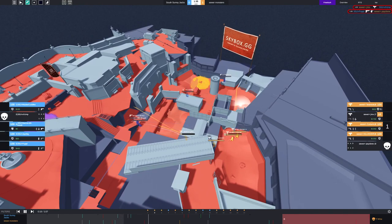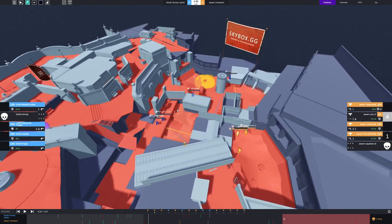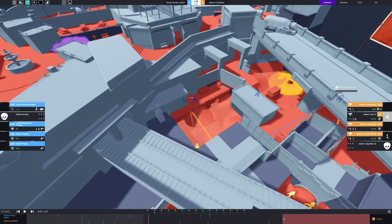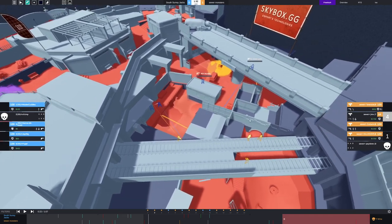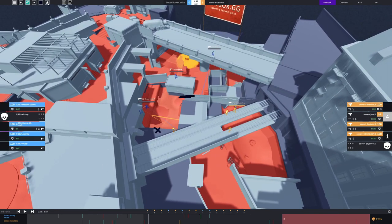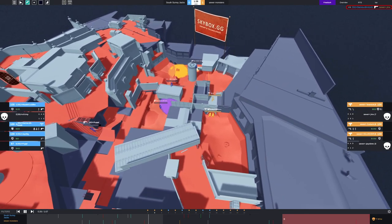The CTs have no real options — they have to go for these sorts of peaks towards connector. They don't have the guns or utility. This is the type of peek you want to expect. You can tell the T side wasn't expecting it because this guy is left on an island. On a hard execute, you throw flashes, make sure you kill this guy because that's your only loss condition, then run up whichever lane you need. Instead it gets slowed down and doesn't end well for the Ts.